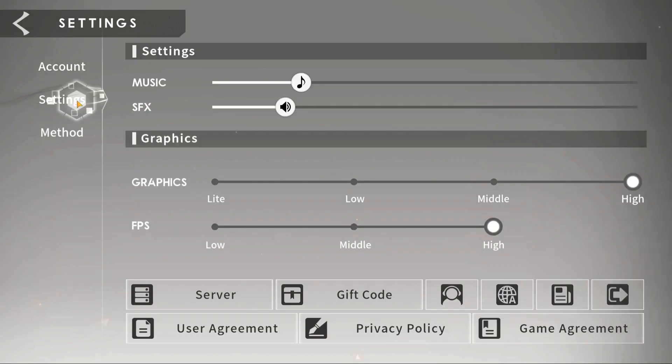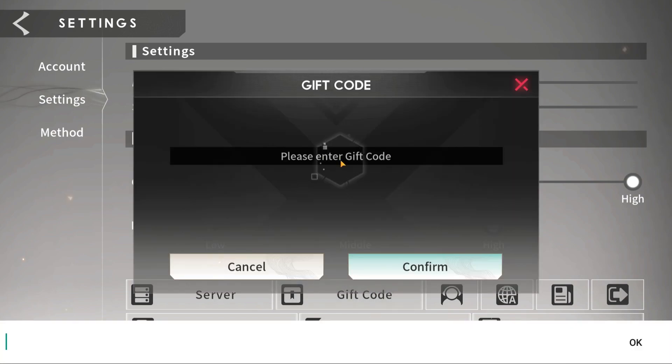So we'll go into settings, gift code, and the actual code is 2023discord2.